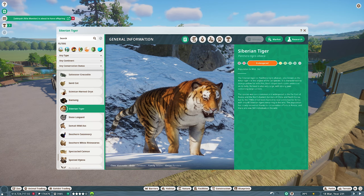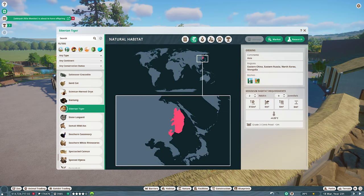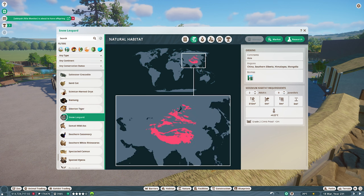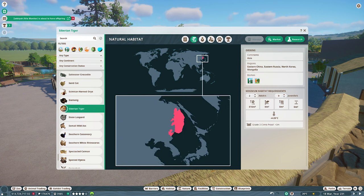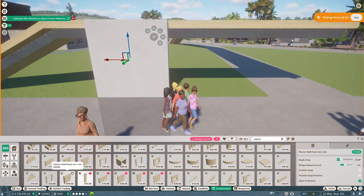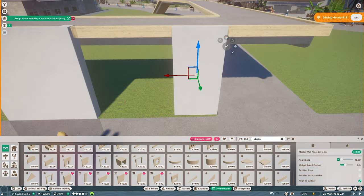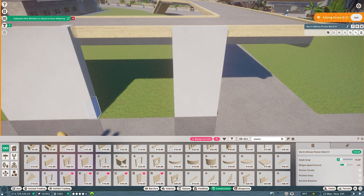Next up it's more cats — the Siberian tiger. Just two tigers for the social requirements, and this is a cold biome animal so I have an idea what to do with this. Coincidentally the animal after the Siberian tiger is yet another cold biome cat — the snow leopard — so I've got an idea to create a kind of combined habitat for these two animals. My rule with this zoo is that if an animal is a cold biome animal and needs snow in their enclosure, I like to put that indoors.